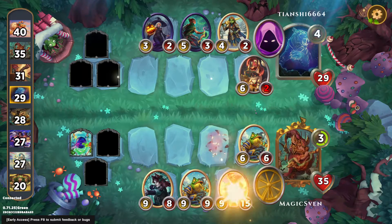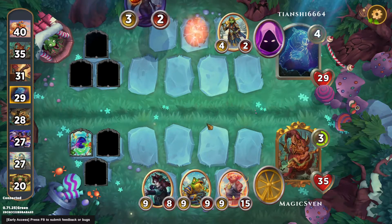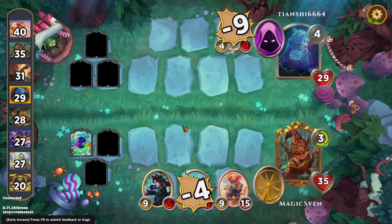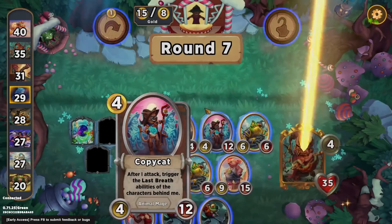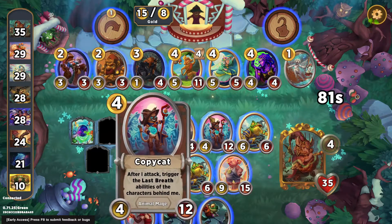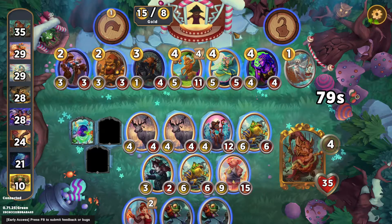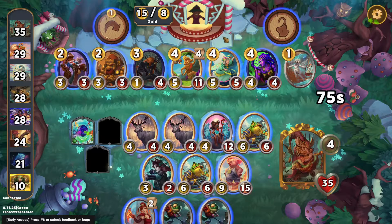I did that just because I don't really want a 4 that much. My Copycat — just spewing value, spewing all kinds of value. That's funny. I'll give them 2 gold and I'll get my 4. Got a lot of money.